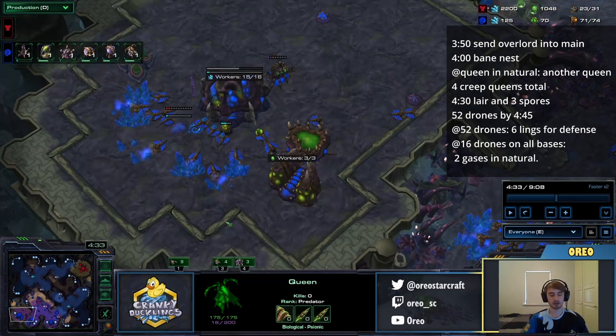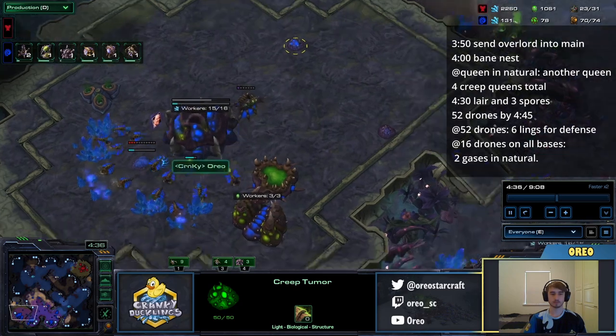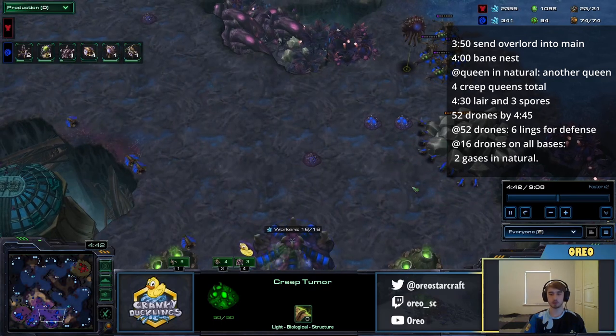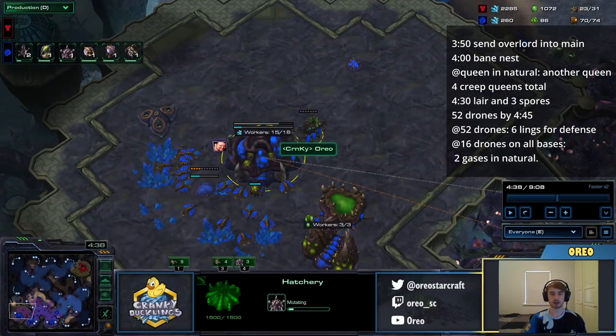Because this is versus AI, my economy is very healthy, but this is almost never realistic for an actual game. What I would recommend is you aim to get to 52 drones by 4:45 at least every game. As soon as we get to 52 drones, we're going to make an extra 6 Zerglings — that way we'll be safe against a 6 Hellion dive. At around 4:30, we're going to start our Lair.